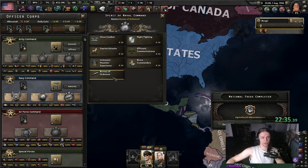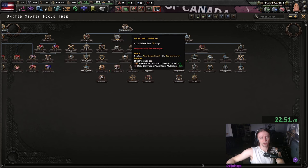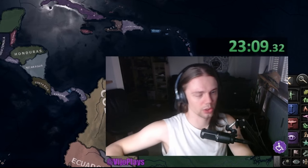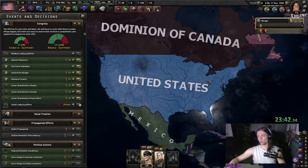We're also going to switch away from the Bureau of Ordnance into efficient communications, because I like torpedo hit chance. We are also going to go with the War Department, and I'll click small lobbying effort already. Next is the Neutrality Act, and then we're going to lobby once more.